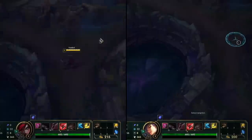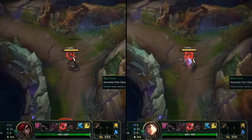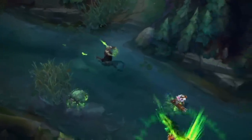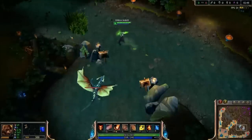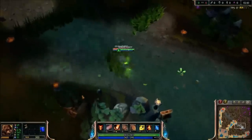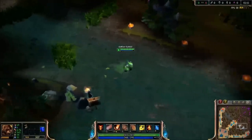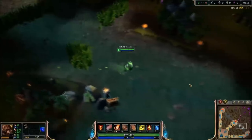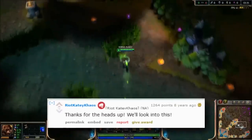There are skins that were so pay to win that Riot had to eventually change them. Famously, the Zombie Brand skin does a quirky zombie walk when approaching an enemy. However, for a while it was doing this animation even if the enemy was in a bush and you didn't have vision of said enemy. This is obviously giving you information you shouldn't have, and Riot eventually fixed it.